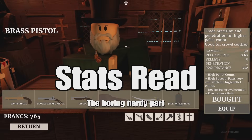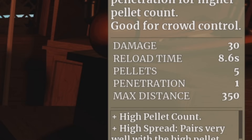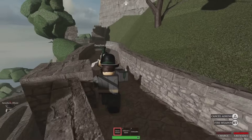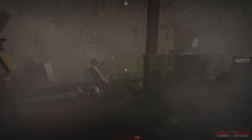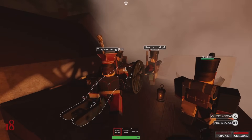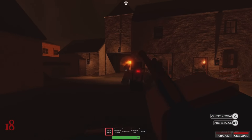First, let's have a quick stat read, shall we? It has a damage of 30, a reload time of 8.6 seconds, 5 pellets, 1 penetration per pellet, and a max distance of 350. You also go a tad bit slower while reloading, and you get a little kicked back with a fire. This thing is good for its high spread and pellet count, but is very, very weak.